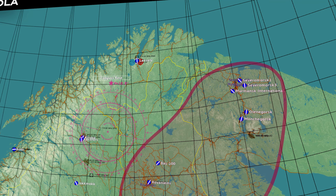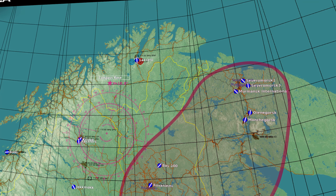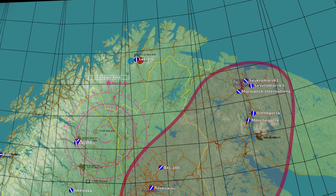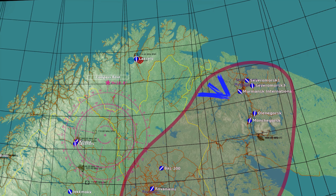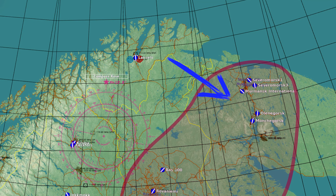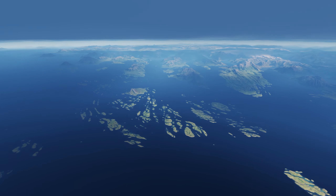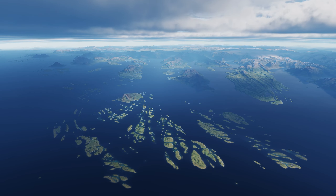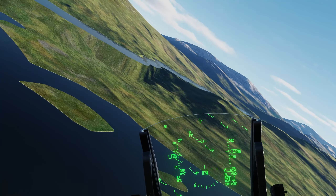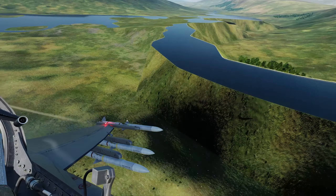The Cola map introduces a refreshing change from the desert maps we have grown accustomed to inside DCS World. This map encompasses the northern parts of Norway, Sweden, Finland, and Russia, offering a stunning arctic circle landscape. Its initial focus is on the Finland-Russian border and features satellite ortho imagery — a specialty of Orbix known from their other products. Visually, the map impresses from high and medium altitudes, though detail quality can vary depending on your flight path. Flying low to the ground, you may experience a loss of detail and textures that do not blend well together.